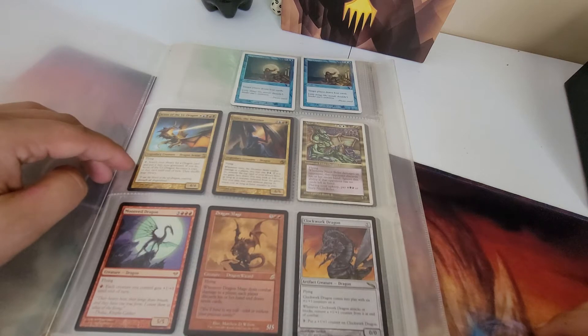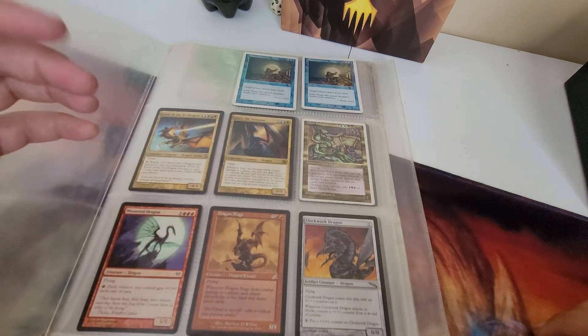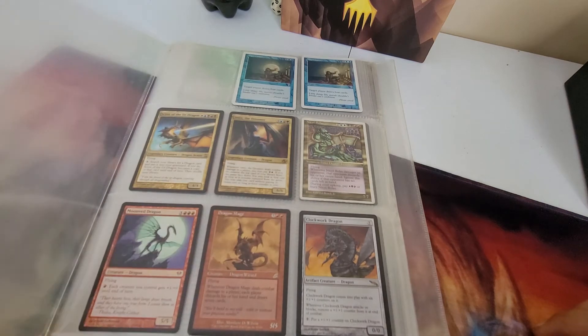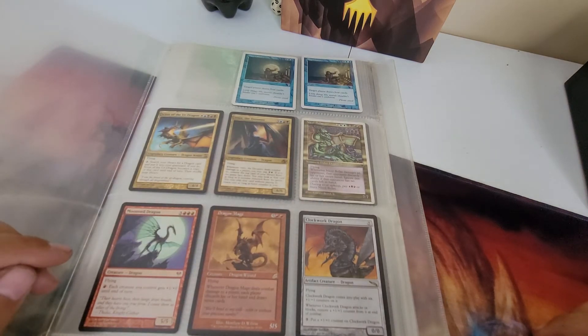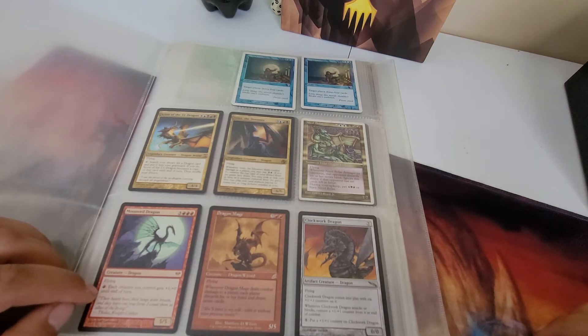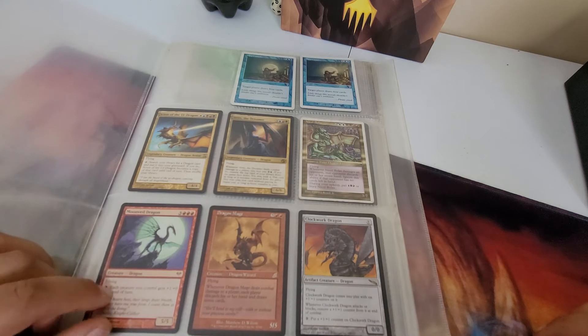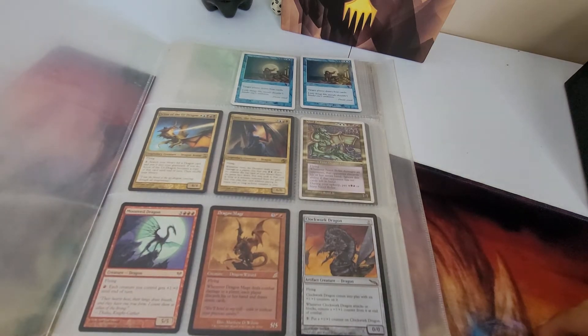This one too - people make Dextra on that. Intent the Dreamer, Nicol Bolas - I don't know if I want that, I got a bunch of those. Moon Vale - each creature you can try to get one zero until end of turn. That's pretty good considering it's straight red - you need a six plus six to each creature. That's pretty strong.